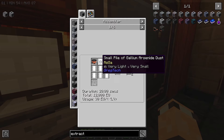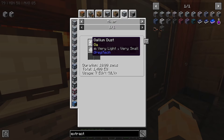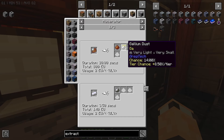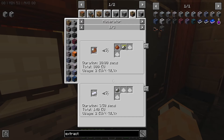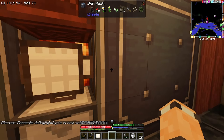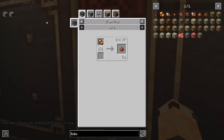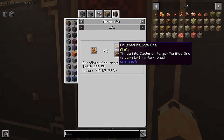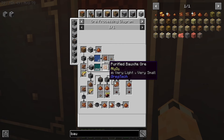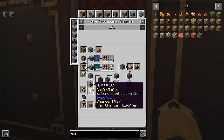We are back on the gallium arsenide dust. It's going to be interesting to see how you make it in this pack. You need the arsenic and you need the gallium. You get that from refined bauxite - maybe you do get another chance with this stuff. I actually have some bauxite. If we use a chemical bath, we get the purified ore and a 70% chance of the gallium dust. Okay, so that's one way to get gallium.